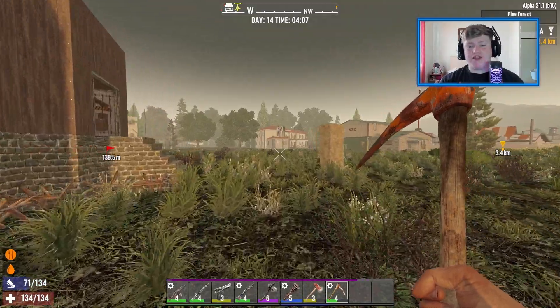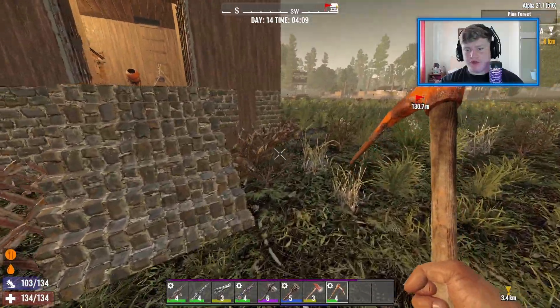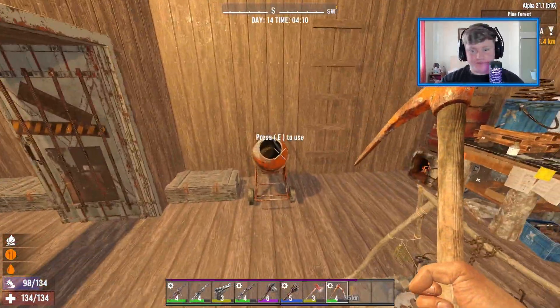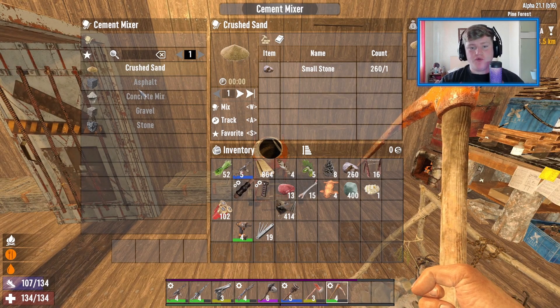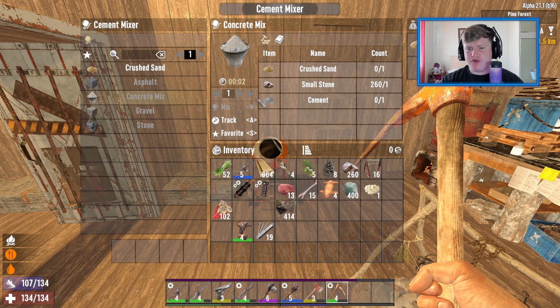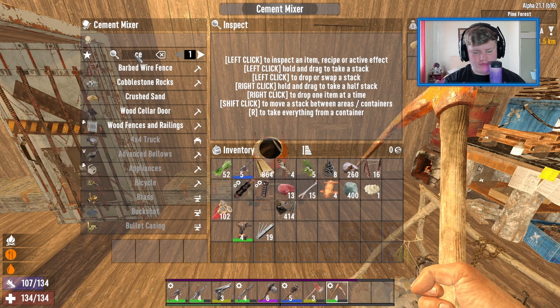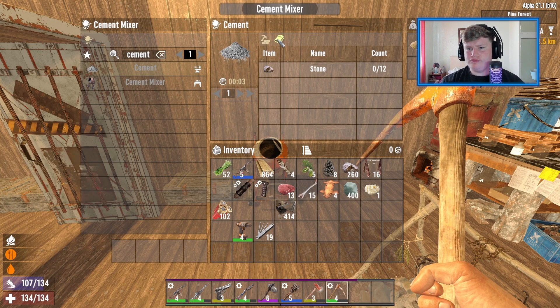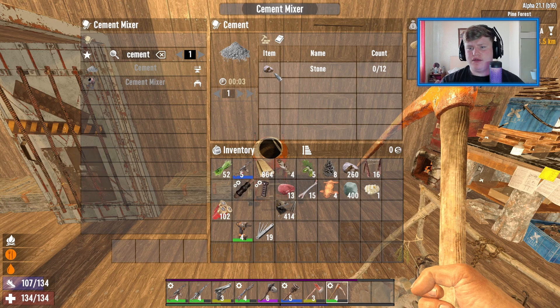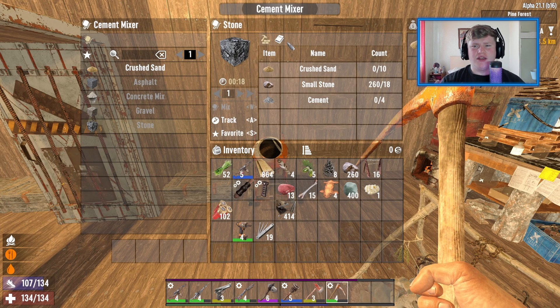Okay everybody, so we are back. Basically what we did is we tried to reinforce as much as we possibly could on the outside, but we now have a cement mixer, which is fantastic. So what we're actually going to be doing is — how do we get cement though? How do we get cement? Requires a... yeah, that's quite weird.